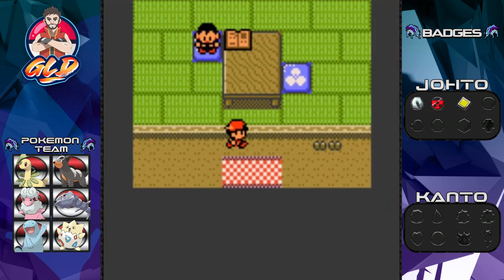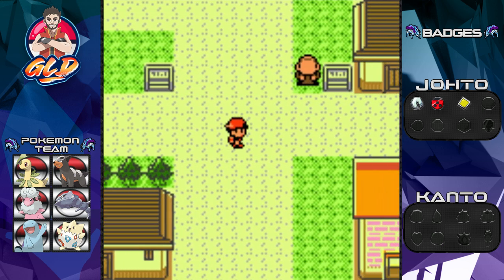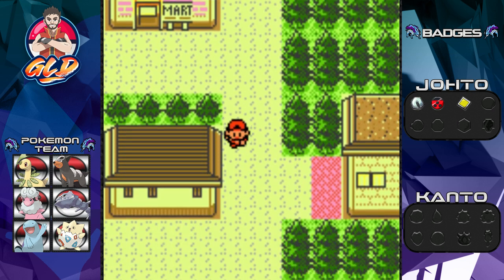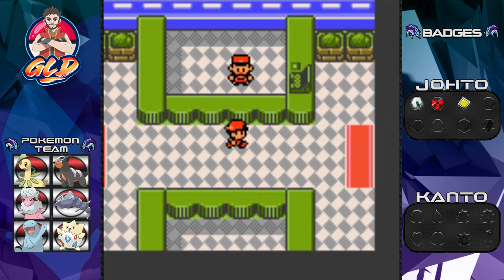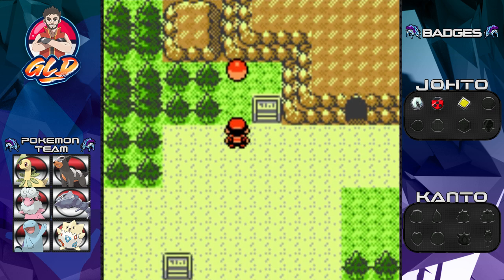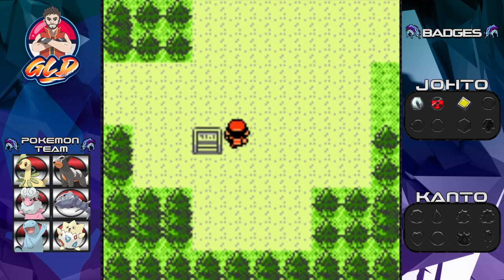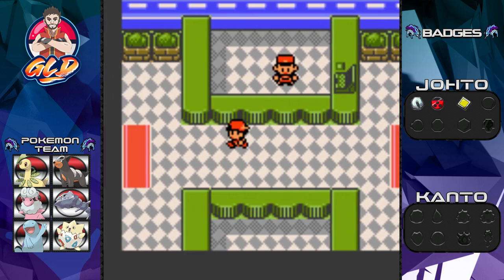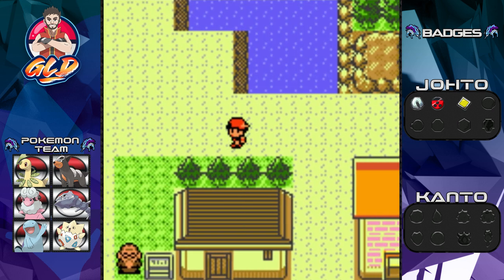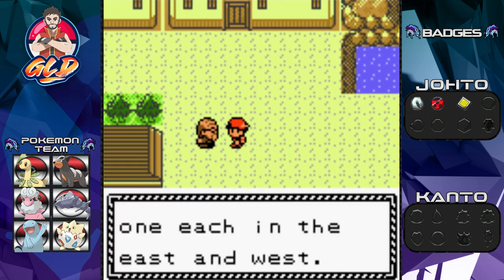Here is the Pokemon Gym - that will be done next episode. We have the Ecruteak Dance Center where you can battle the Kimono Girls. Stepping outside, Mount Mortar is close by, and there's an item you can grab right here - an Ultra Ball. One of my favorite parts of the Johto Gold/Silver/Crystal series is that you can actually choose where you want to go after defeating Morty. Ecruteak used to have two towers, one in the east and one in the west.